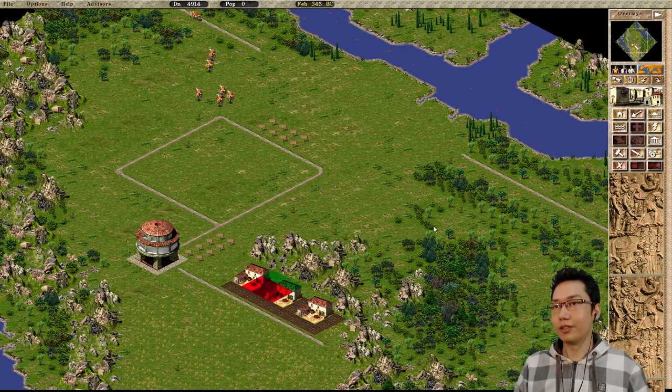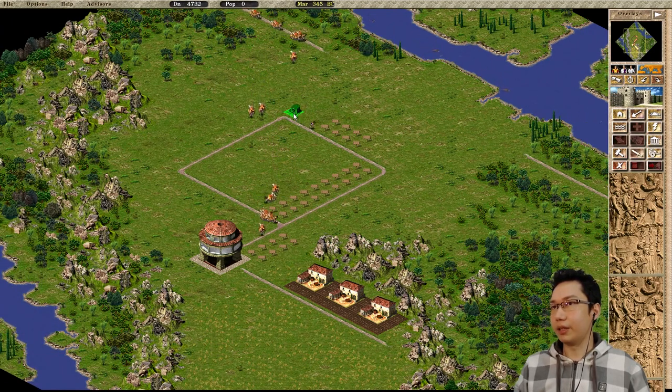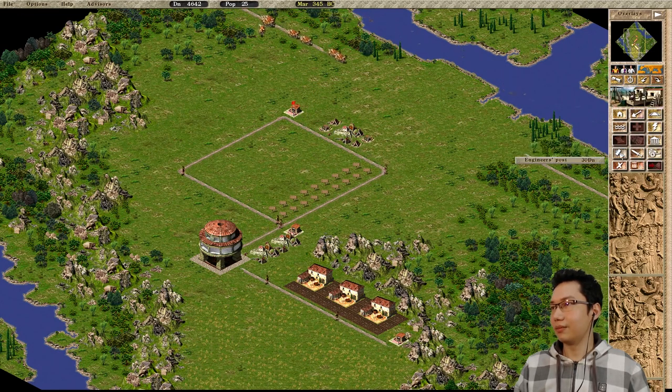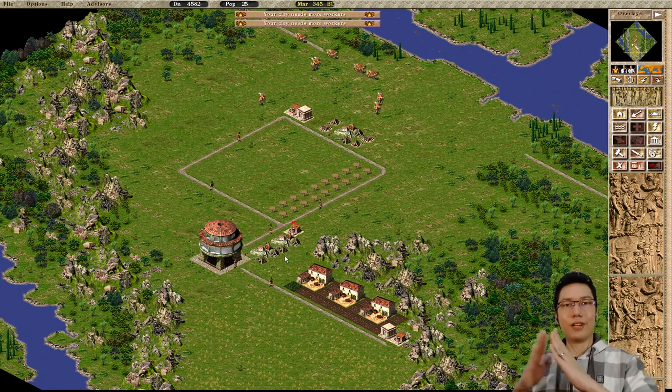That looks good. First things first, we're gonna get 3 farms — 1, 2, 3. We'll bring more people into the place. Let's make sure things do not burn to the ground: prefecture, prefecture, and another prefecture there. Two engineer posts should do. Alright, there we go.